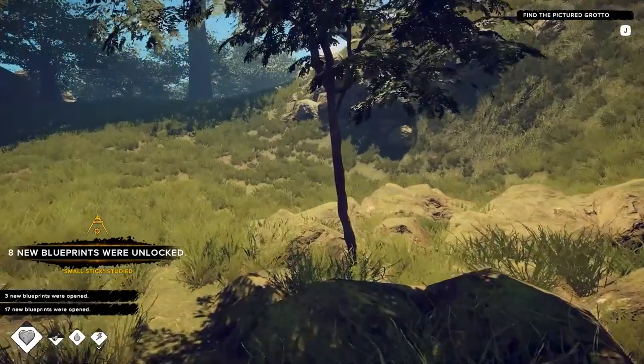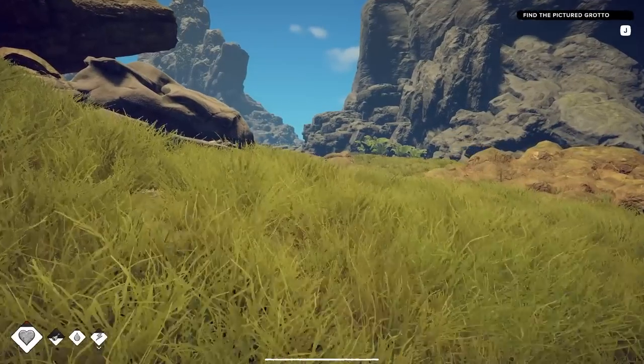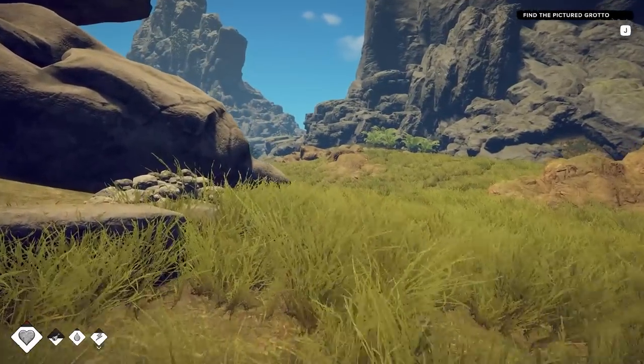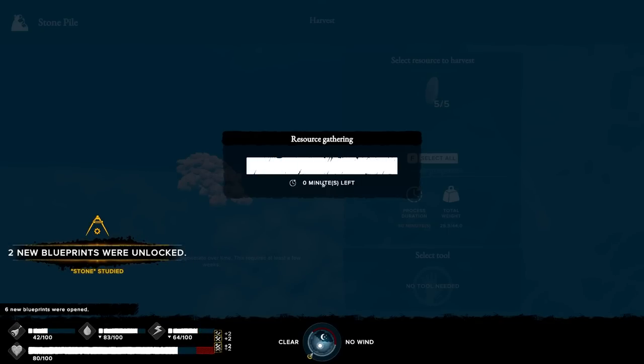Should I look at the map? Start the mapping process to find resources — I probably need to do that. I also want to knock on these trees to get a few pieces of bark and small sticks, because if we're going to make an axe, we probably need some sort of stick to attach that axe to. I think I hear a chicken — is there a chicken over here? Hello? There's a chicken! Also, there's stones, so I'm going to grab those. More blueprints unlocked.